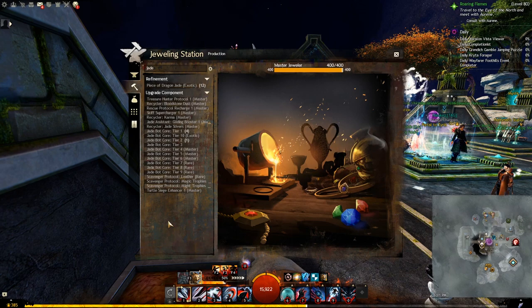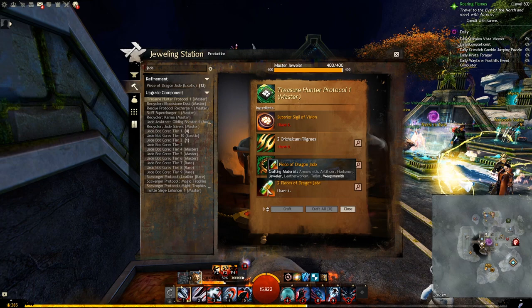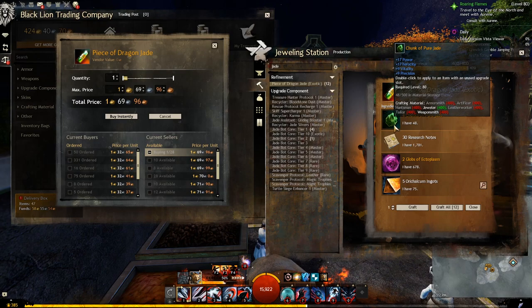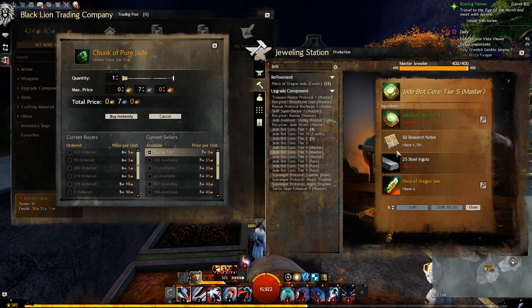To craft any of the recipes we just saw, you must have a Jeweler that is level 400, and you will only be able to see the recipes that you bought from the vendor. All of the modules will require some sort of sigil, then orichalcum components, and something called a Piece of Dragon Jade. You can buy the Piece of Dragon Jade directly from the trading post, but you can also craft it — that will require 4 chunks of pure jade, which is one of the items you gather in the last map at Dragon's End, or you can also buy it from the trading post. You need research notes, 2 Globs of Ectoplasm, and 5 orichalcum ingots, and this is the case with pretty much all the modules. All of the cores work in a very similar way: to craft any of them you need the lower tier core and then 3 components — research notes, some ingots with the material varying by tier, and a Piece of Dragon Jade. The only exception is tier 1, where you don't need a lower tier core.